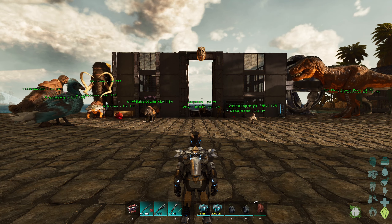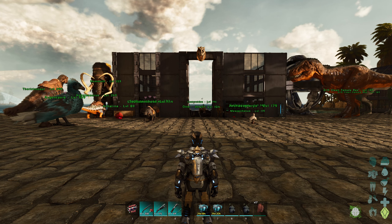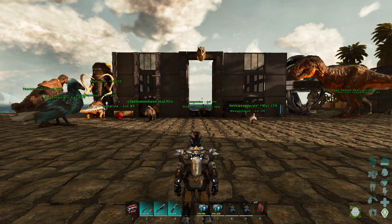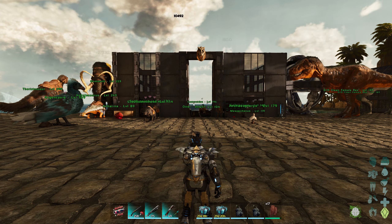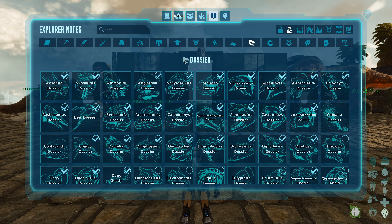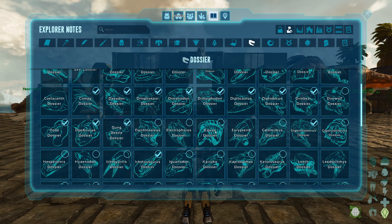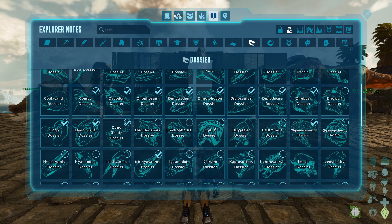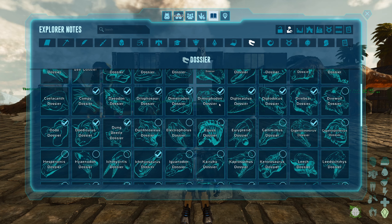Hello everyone, welcome back to ARK Survival Ascended. We're currently doing a mini series where I basically just tame up every single creature that I have not tamed yet. We can check that in the dinosaur dossiers — the ones with a check mark I have tamed once, and the ones without I still need to tame. Right now we need to begin with a dire wolf.